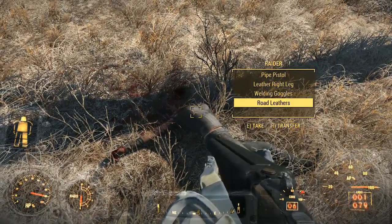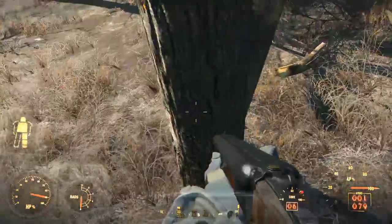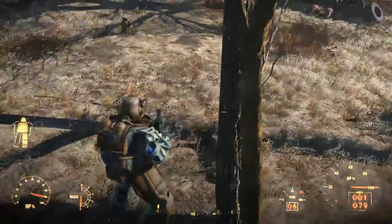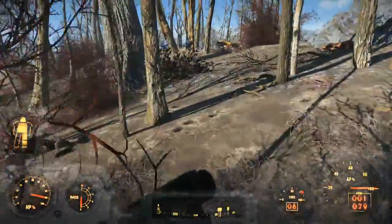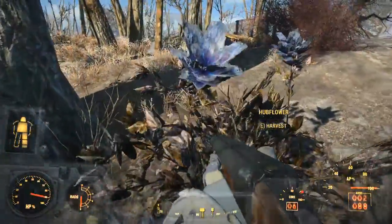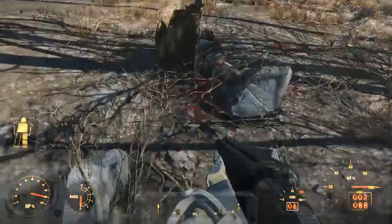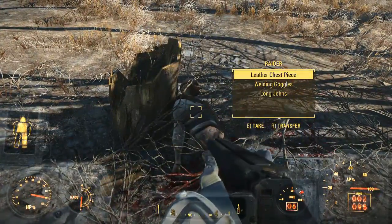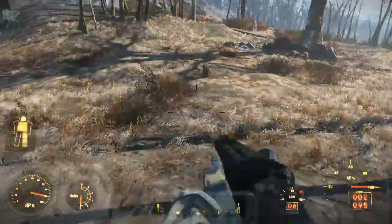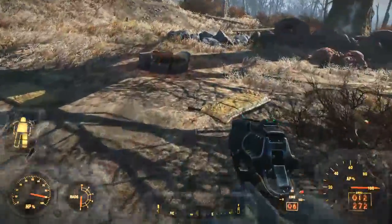I need a left leg. What's our weight look like - I got 40 pounds, give me that stuff. We already have welding goggles. Shotgun, right arm. We looted the dog - he has a cool skull bandana which I don't want. Shotgun chest. Why did none of you have left legs? Is that too much to ask?